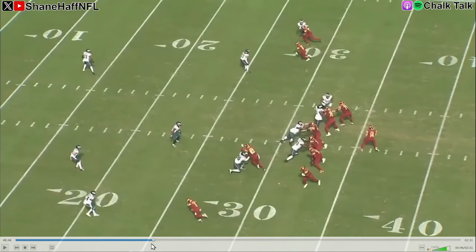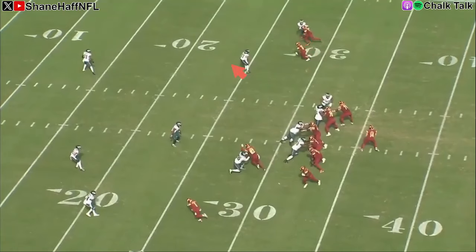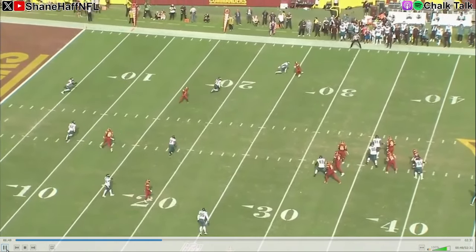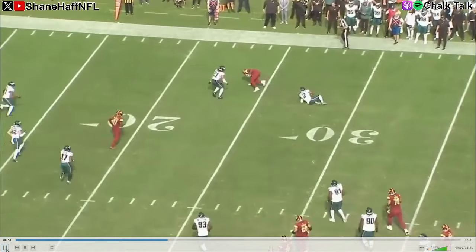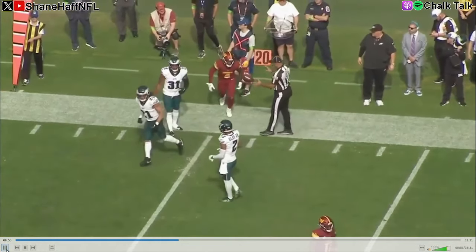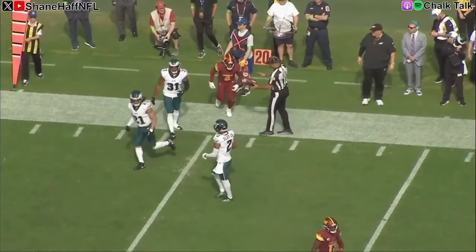Now let's go to this next one — I thought this was a pretty good coverage rep. He's going to exchange these routes with Darius Slay. We've got an out-breaking route from the inside receiver and an in-breaking route from the outside receiver, and you can see them communicate and pass this one off. Then he comes in and cleans up Darius Slay's missed tackle. Really good job by Sidney Brown — good communication with Slay and good job staying with that play to make sure the ball carrier goes to the ground.